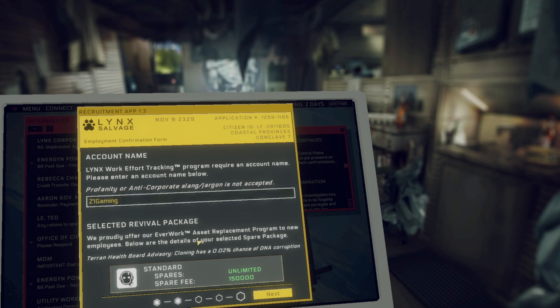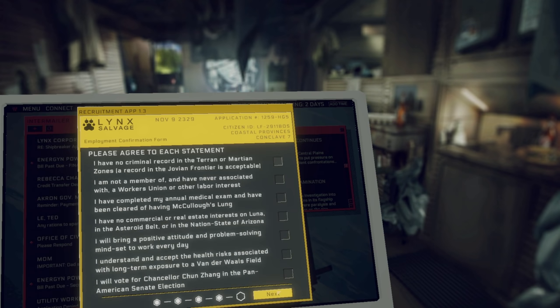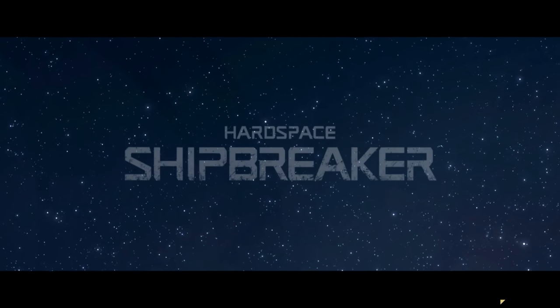We're entering our name — Z1 Gaming, as always. There's a funny application form here; I highly recommend reading through all of it. It's absolutely hilarious. Like right here it says 'I will vote for Chancellor Shun Zhang in the Pan-American Senate election' — you literally have to agree to vote for them. We're not going to skip training; we'll go through it so you get a better feel of how the game plays.